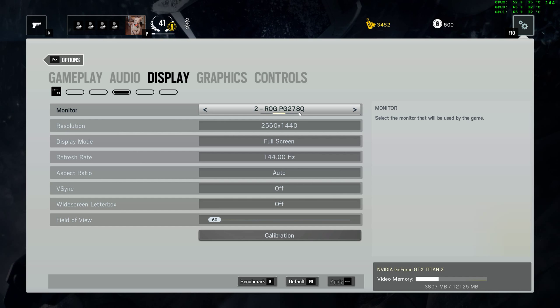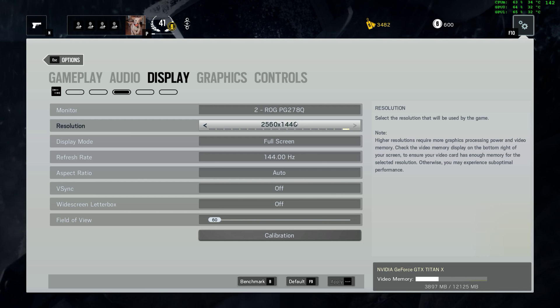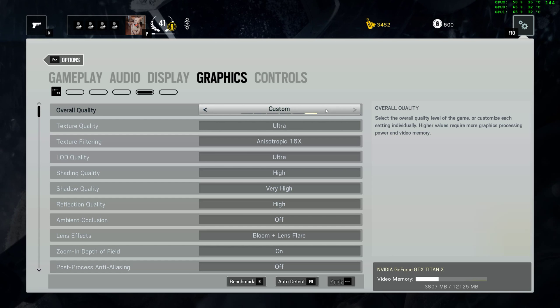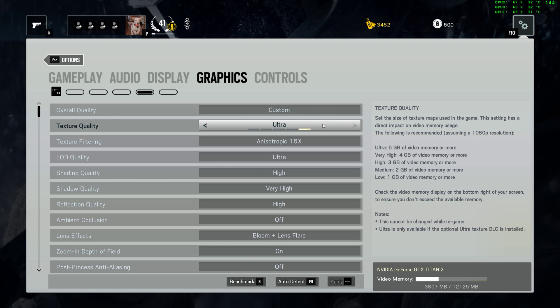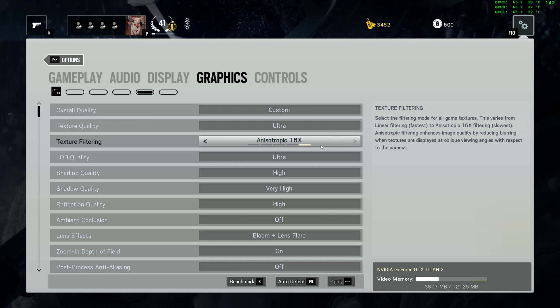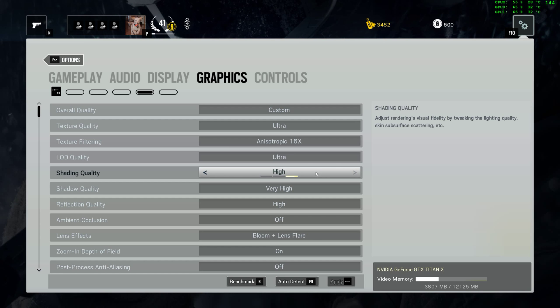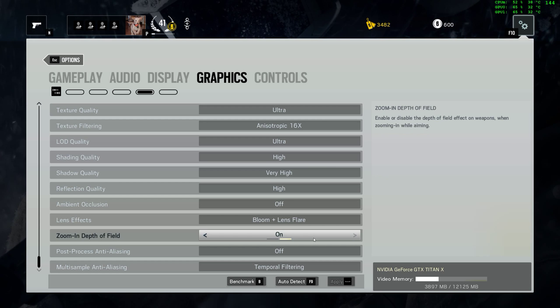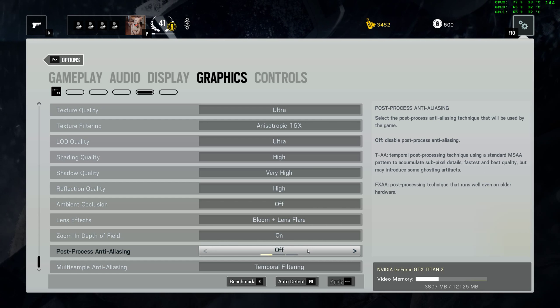If we take a quick look at my video settings here, you'll see I'm running at 1440p, full screen, and 144Hz, because that's what my panel can run. All the graphics settings are set to absolute max, except ambient occlusion and post-processing anti-aliasing — those are both set to off. The multi-sample anti-aliasing is set to temporal filtering, because the game actually responds better that way than it does with it off.